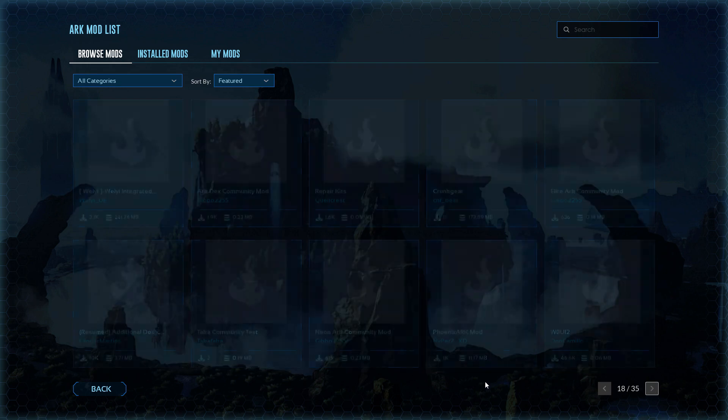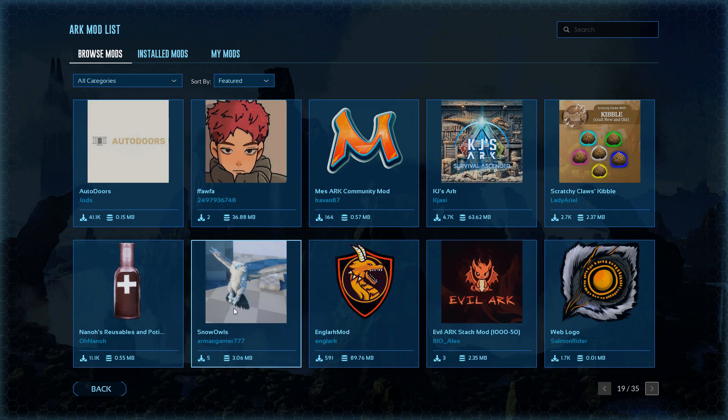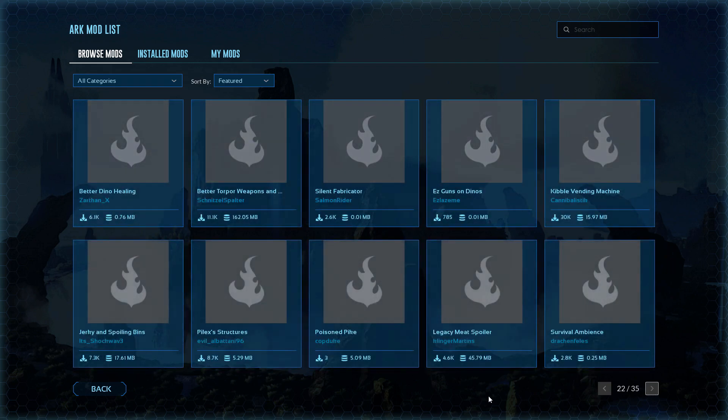That's page seventeen. Page eighteen. Page number nineteen — there's that snow island I mentioned yesterday or the day before. Page twenty. This one I like a lot, but I haven't put it on Ascended yet. I put two of them on and took them off because my game's crashing. Still crashing. Page twenty-one. Page twenty-two.